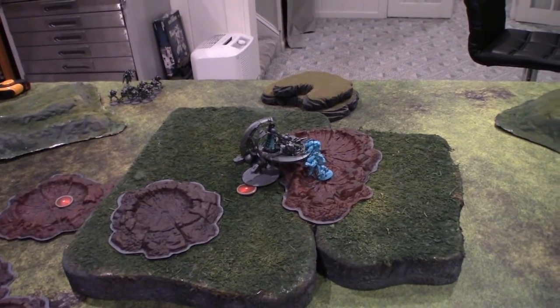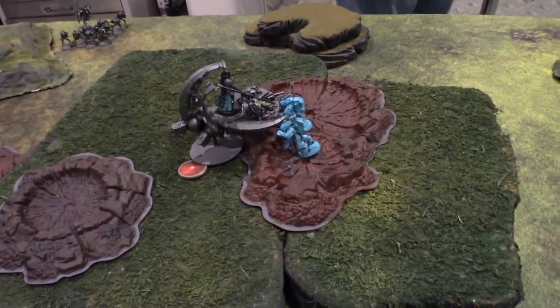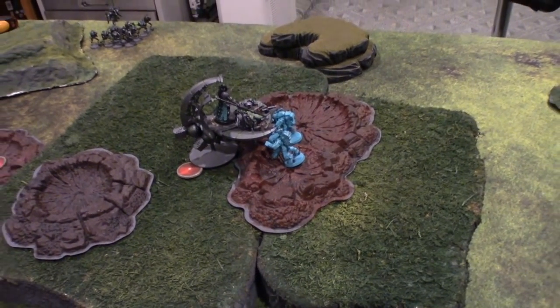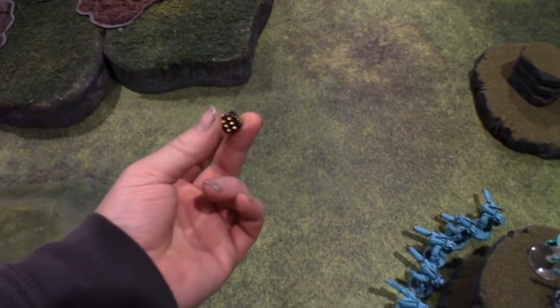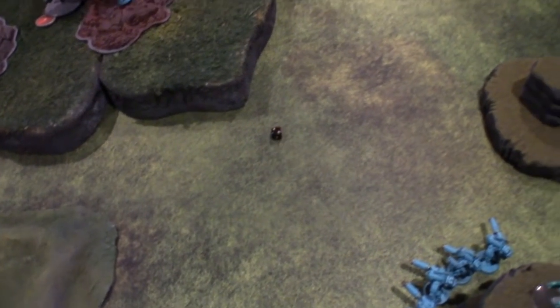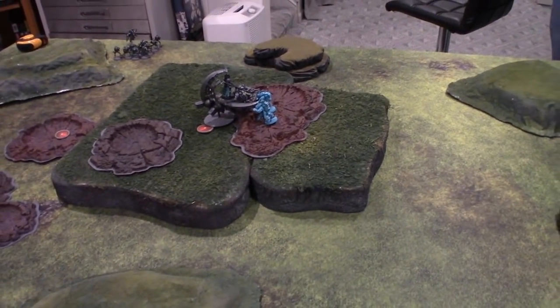Morale. Tau — I lost four from leadership eight, so on a five or six I lose one more. No, I'm good. You're fine. On to Tau turn one.